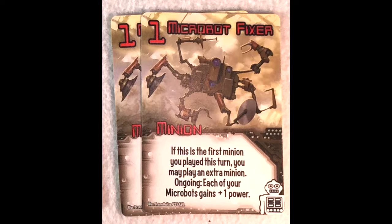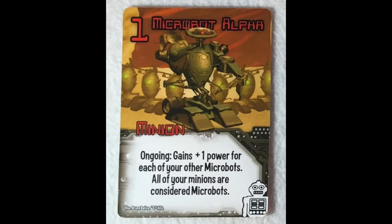Next is what I think is probably my favorite minion in the robots faction, which is the microbot alpha. It's only got a base power of one, which on the face of it doesn't seem like much. But here are their abilities: ongoing, they gain plus one power for each of your other microbots, and then all of your minions are considered microbots. If you think about that, it's extraordinarily powerful, especially when coupled with some of the other microbots in this faction.